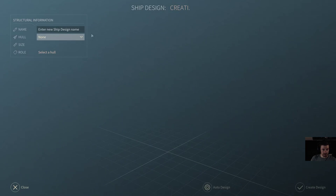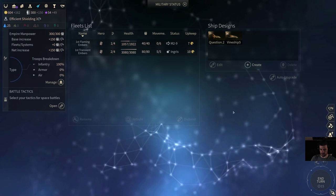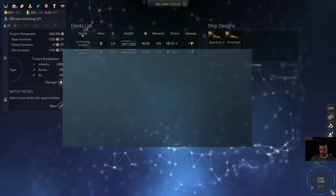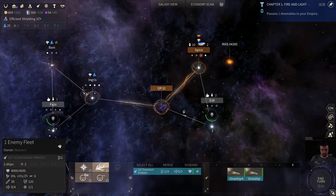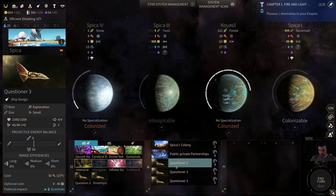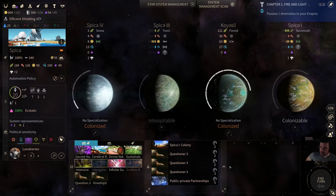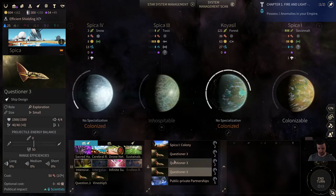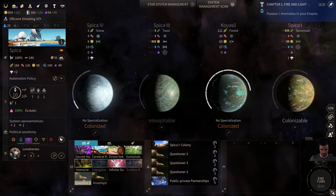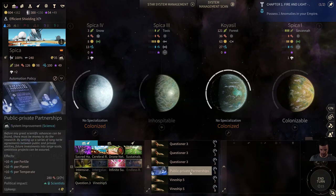I want to create three more questioners, kit them with a little bit of probes but also some guns so they can fight pirate fleets — it'll just take a couple extra turns. Then I want two more vine ships afterwards. The Efficient Shielding we're getting in three turns will help later, but isn't super important right now.